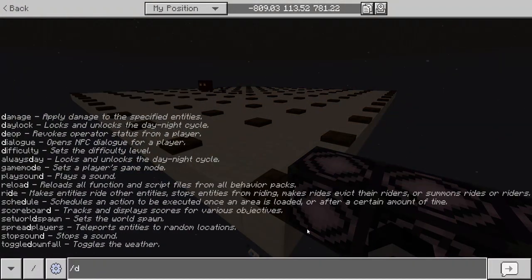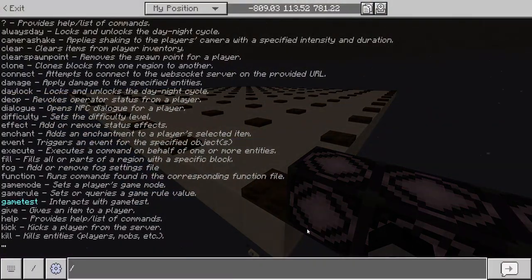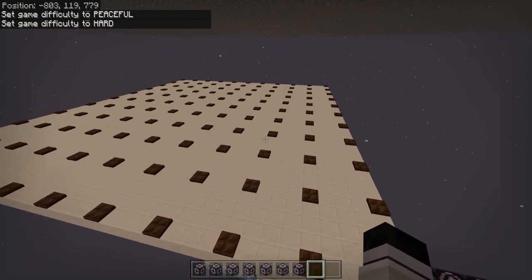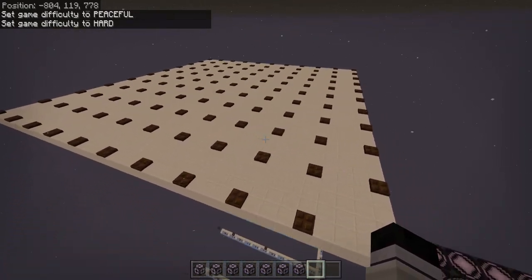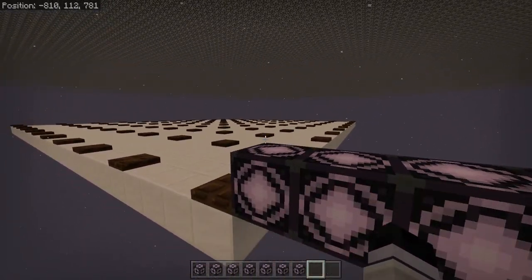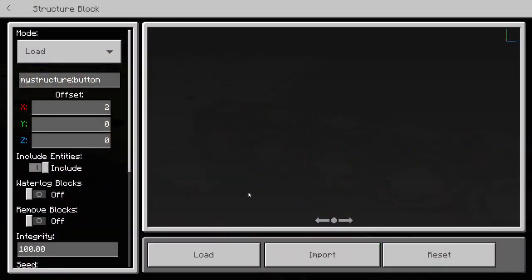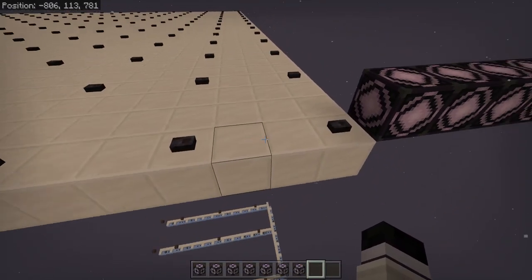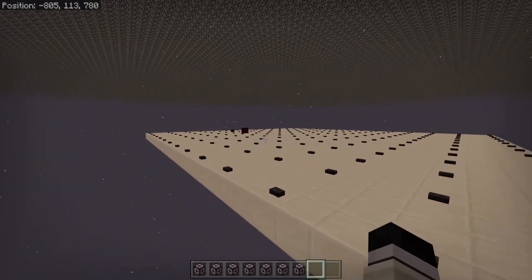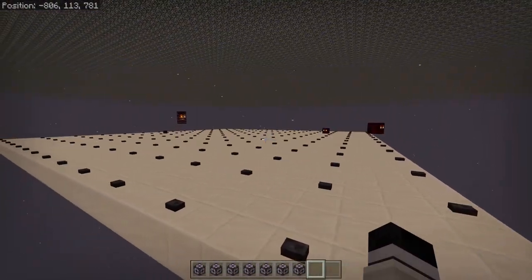If I load this in and kill them off here, then quick switch back to hard, you'll notice that they're not spawning in anymore — they should be spawning like mad. Now let's switch up the pattern a little bit and switch it to buttons. Now we're at a two-block spacing instead of the three-block spacing we had before, and you can see we've got magmas spawning in even though our spacing is a little bit different.